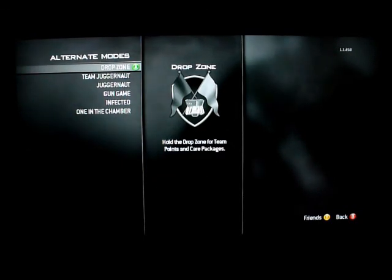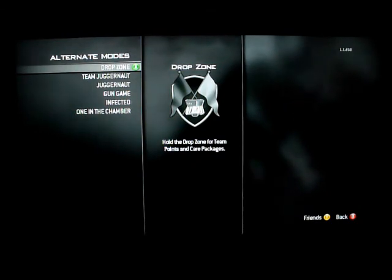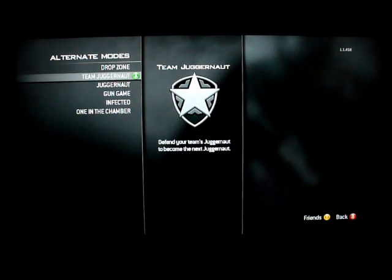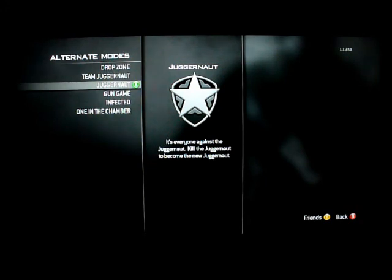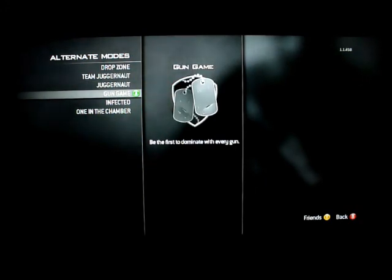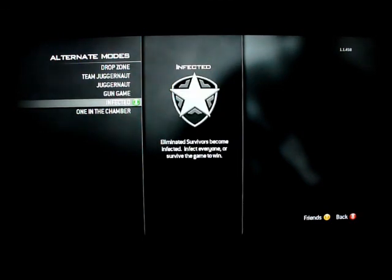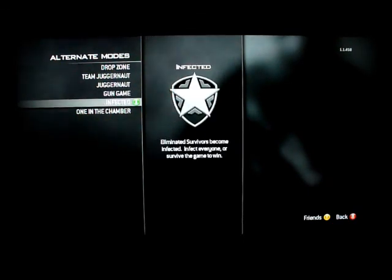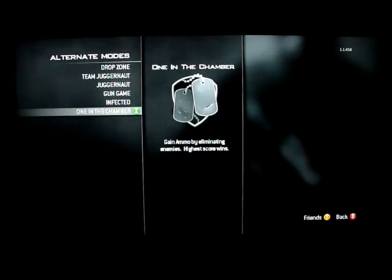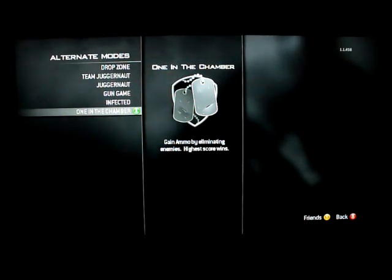These alternate modes are all new to Modern Warfare. They've got Drop Zone, where you hold the Drop Zone for team points and care packages. Team Juggernaut, where you defend your team Juggernaut to become the next Juggernaut. Juggernaut, where it's everyone against the Juggernaut — kill the Juggernaut to become the new one. Gun Game, which is from Black Ops — be the first to dominate with every gun. Infected — eliminate survivors; eliminated survivors become infected, and you either infect everyone or survive to win. One in the Chamber, also from Black Ops — you gain ammo by eliminating enemies, get one bullet unless you knife somebody, and the highest score wins.